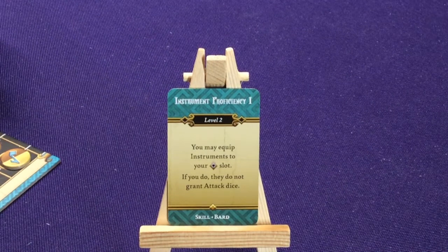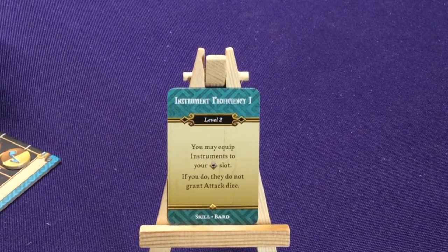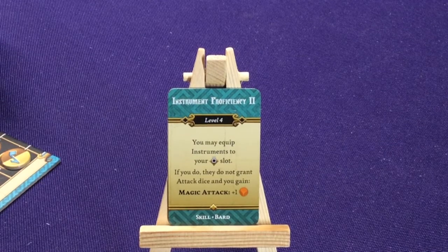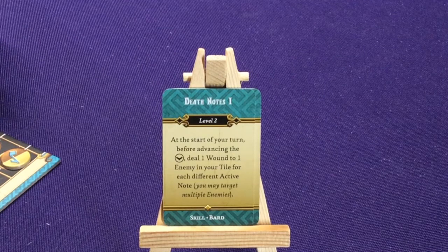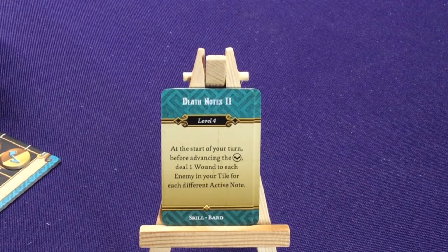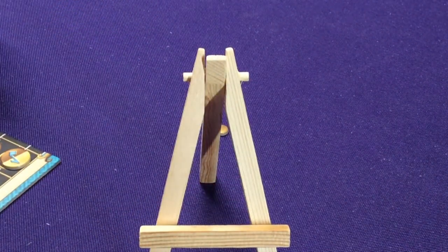Instrument Proficiency lets you equip instruments to your Accessories slot - if you do, they don't grant Attack Dice. So you don't waste your two hands but still use all your Instrument abilities - now you can equip regular weapons. Proficiency level two also grants Magic Attack plus one die. Death Notes level one: at the start of your turn before advancing the chords, deal one wound to one enemy in your tile for each different active note. Death Notes level two: deal one wound to each enemy in your tile for each different active note. Since you can only have three active notes at a time, you're mostly doing three damage - but three free wounds every turn is not bad.